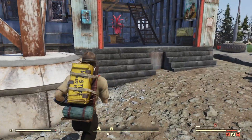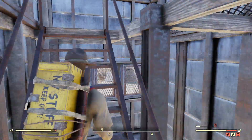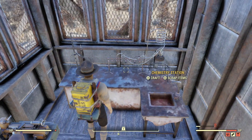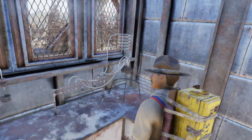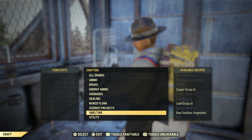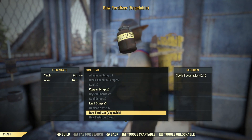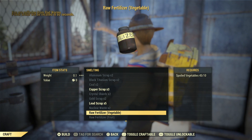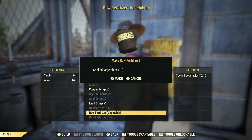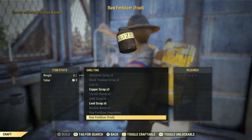Seems I'm starving to death. Let's go and make some stuff. Where's my chemistry bench gone? I've moved things around here — I added another story to this structure just to see if I could really. Let's craft. So this is how you make fertiliser — you just go down to smelting and then down to raw fertiliser vegetables. If you've got enough spoiled vegetables — I seem to have quite a lot actually.